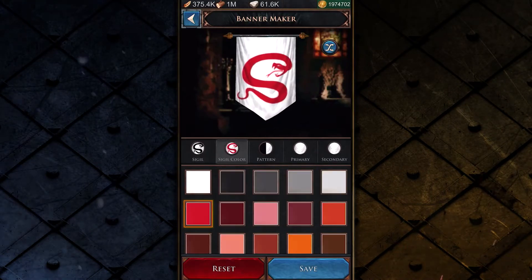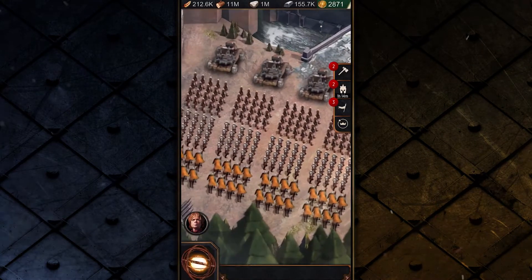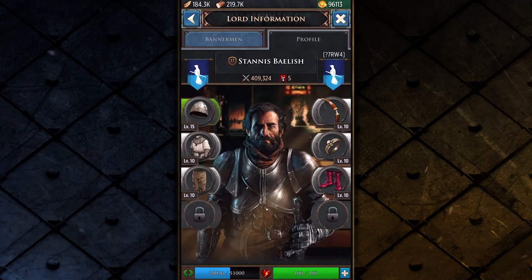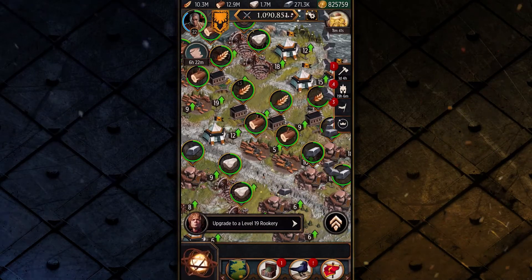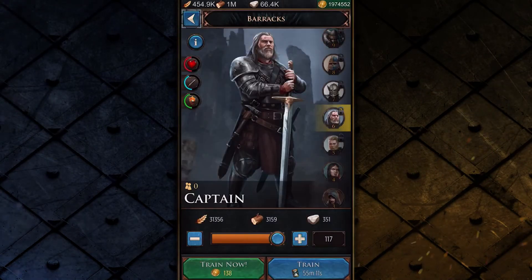Create a powerful house sigil, rally an army to your cause, and battle rival lords. By managing key resources and developing a sound strategy, your house will grow and you will rise in power and influence.